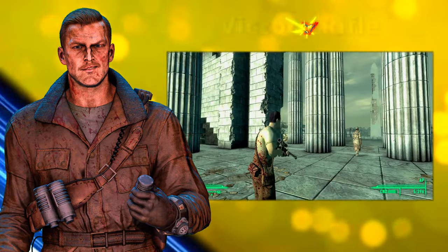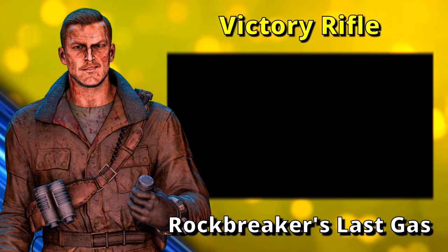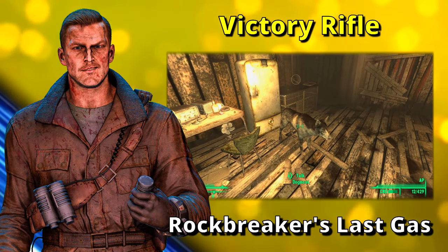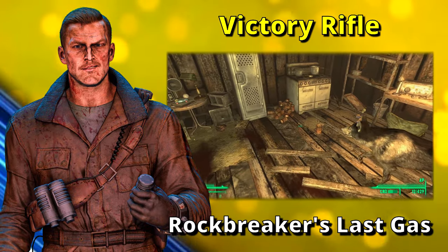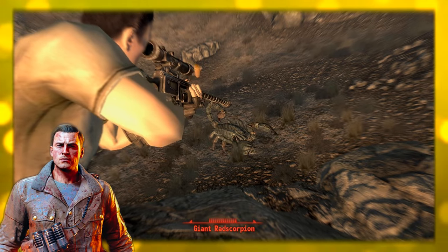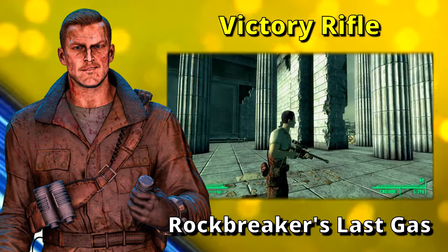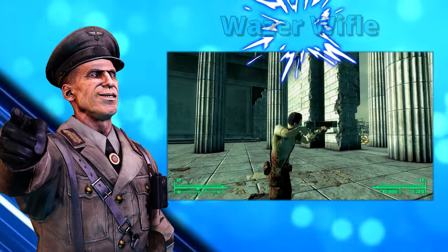On to the Victory Rifle. The Victory Rifle can be found at Rockbreaker's Last Gas, in an abandoned shack up high on the clifftop. Getting it will require a lockpick skill of 100 — there is no key or computer terminal to open the locker. However, if you have Dogmeat in your party, just tell him you need to find a weapon and he'll bypass the locker. While identical in damage to the Sniper Rifle, the Victory Rifle has triple the item HP and knocks down targets with critical hits, though it pays for this with a reduced critical multiplier of 3.